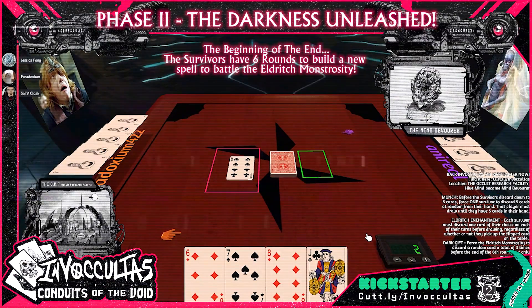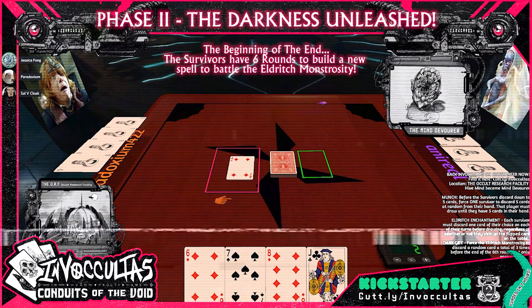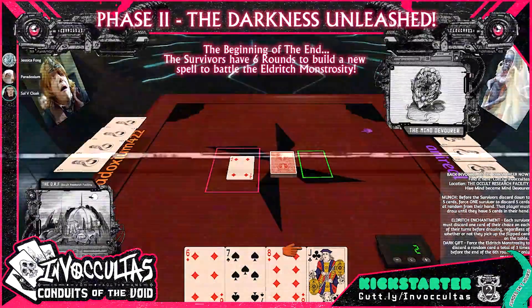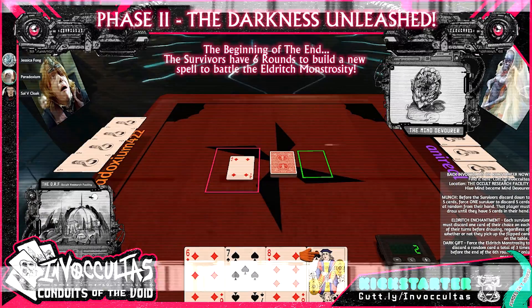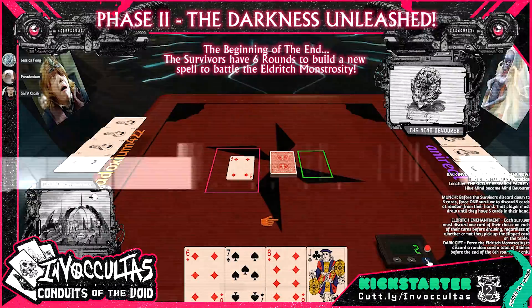Should we force him to get rid of something? I think so. I get to blindly choose a card from the monster and force them to discard it. I now have two of three remaining uses of that ability for round six. It is now round three.